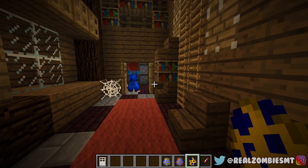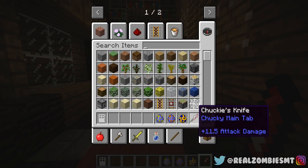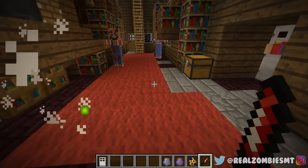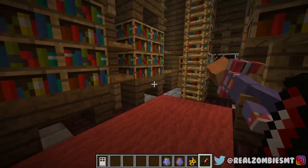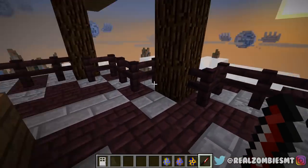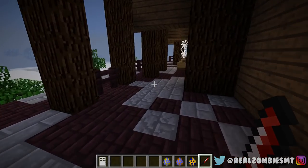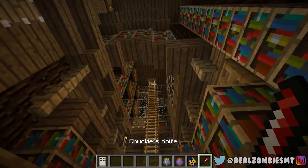We also have the Chucky knife, which does 11.5 damage. 11.5 damage — what the heck! It literally one-shots them and gives them some sort of effect. I'm literally one-shotting Chucky right now with his own knife. Why did you make a knife so powerful that not even you can handle it? Where did Curse of Chucky go? Did I kill him without paying attention? Something must have happened — maybe he went upstairs.